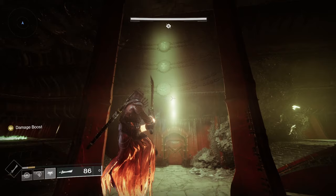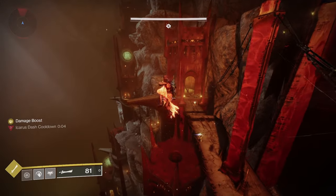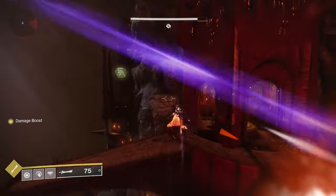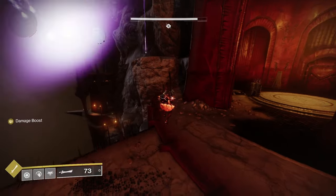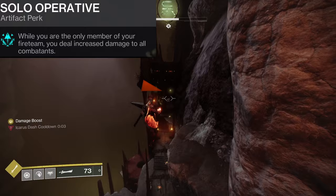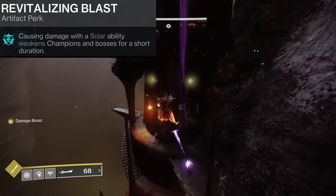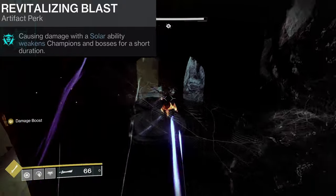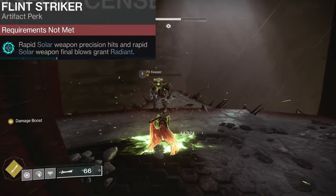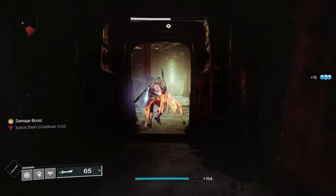Pit is the weekly featured dungeon this week, and it has truly never been easier to beat by yourself. Season of the Wish is the longest season we've ever had, and the artifact is perfect for easily solo flawlessing any dungeon. We have solo operative which is a flat 15% buff to all your damage, and on top of that, revitalizing blast gives you a 15% weaken debuff on any boss, and becoming radiant is easier than ever this season with the flint striker artifact mod. So this means you can easily deal an additional 25% weapon damage.